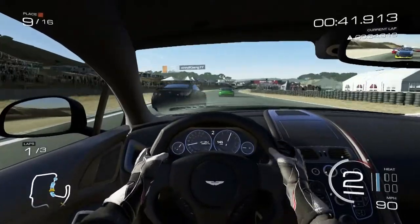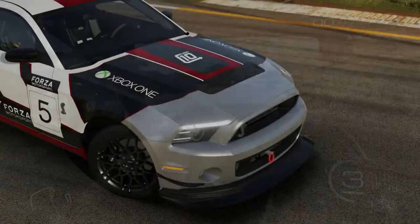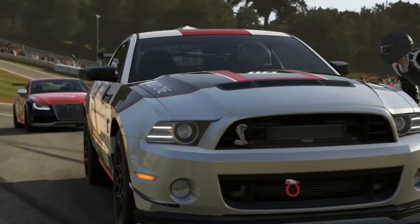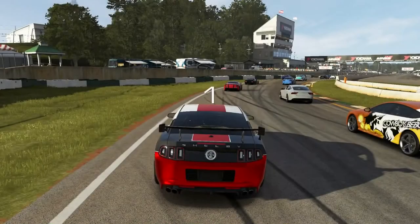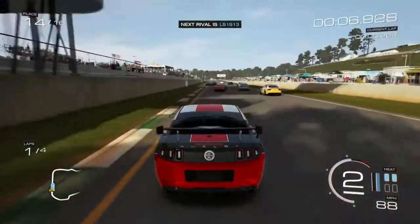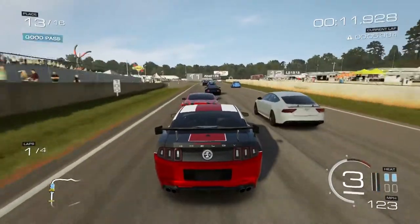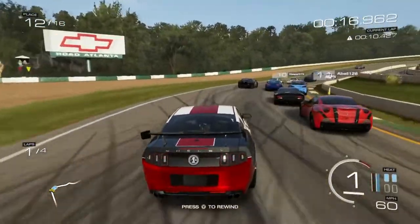Car number three is the 2013 Ford Shelby Mustang GT500. Same basic motif — silver, black, and red. This one actually felt like one of the better cars. I'm kind of ranking them from worst to best in this video, so as we go on you'll see the better cars. This thing felt like it had really good acceleration, good handling, and decent top-end speed — it actually felt better than the Aston Martin. I'd recommend it; it's a good car.